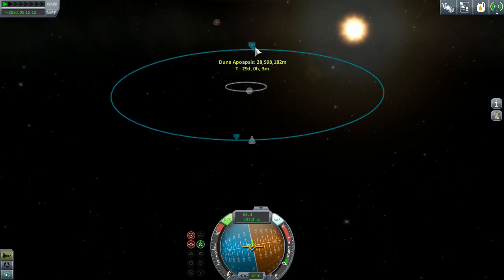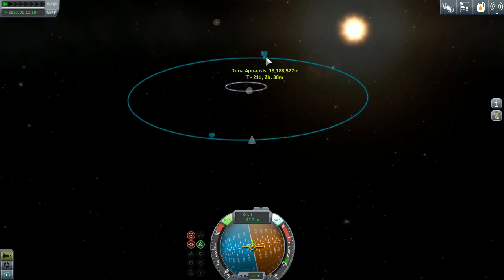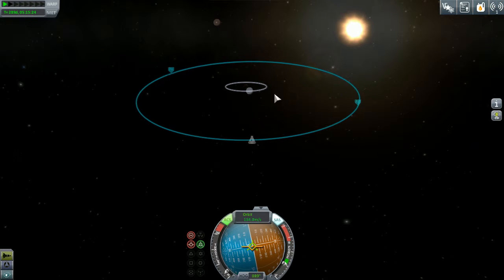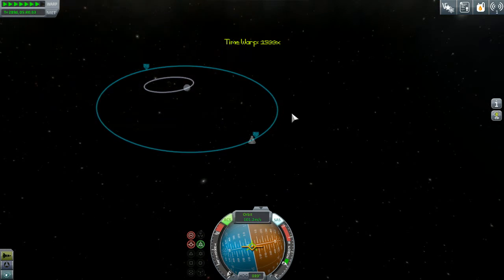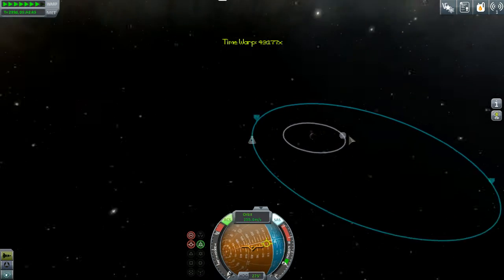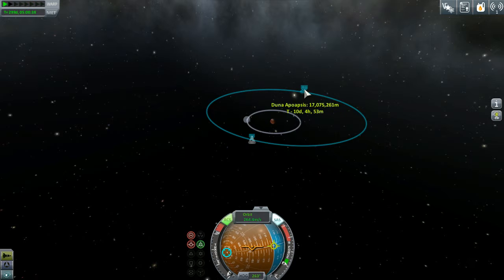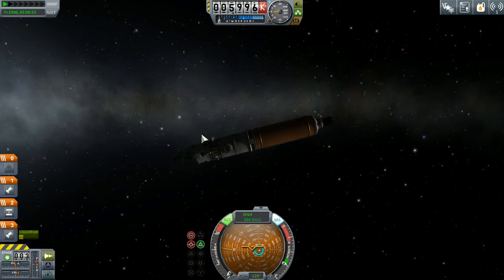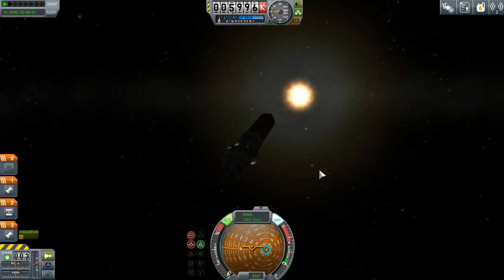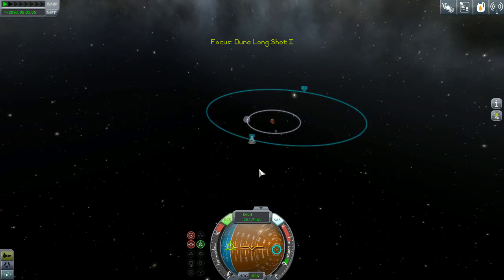Let's bring us down into a nice orbit. Ike is at about 3 million meters so we don't want to be accidentally influenced by Ike. Let's aim for 6 million meters since Ike's at 3 million. Good enough. And we'll do the same to our apoapsis - then we'll have an orbiting station, satellite, whichever you want to call it. And a template for our future Duna missions.